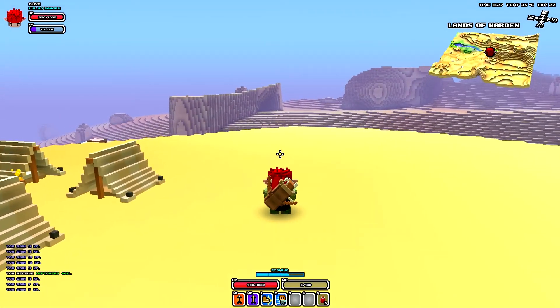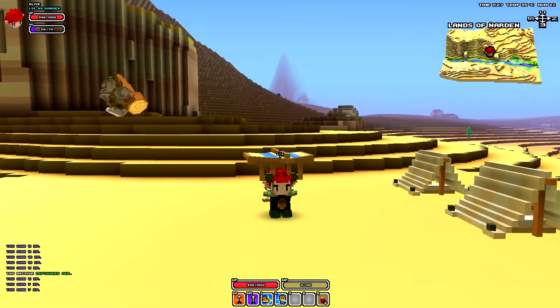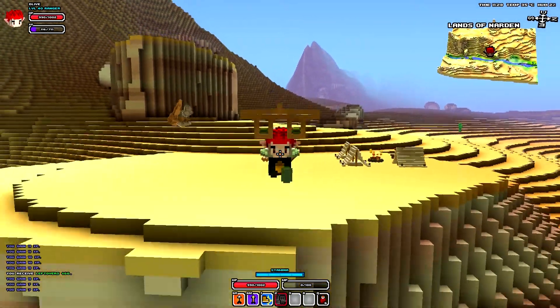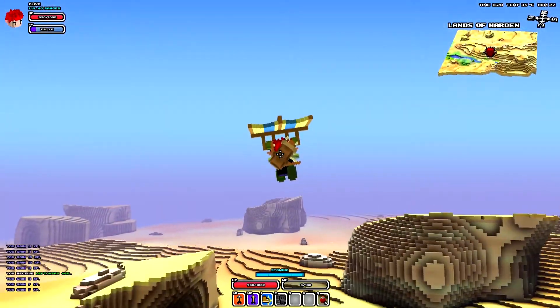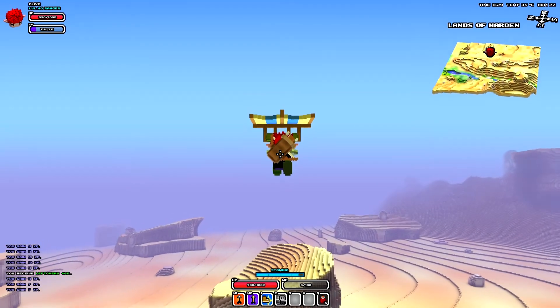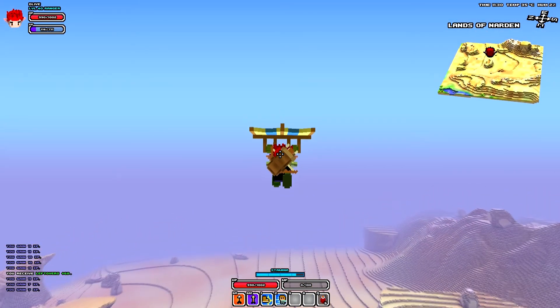So what we're going to do is try to fly back the same distance. Stamina is about up, and you're just going to run towards the camera — space, then jump. You've got to do it real quick, because you might get messed up in your flight. But as you can see, this is crazy.